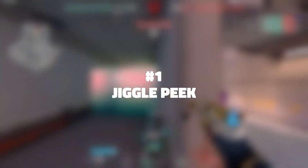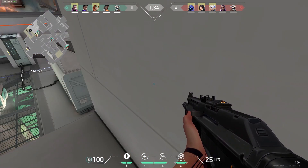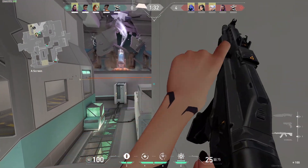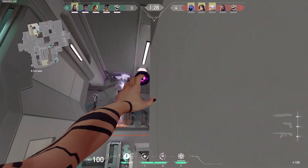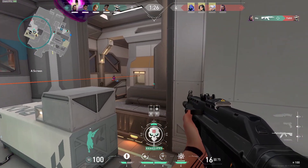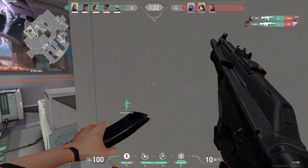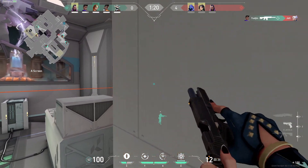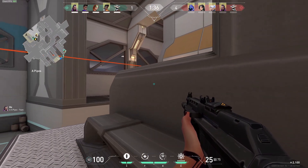My first tip is to jiggle peek. Since the Vandal can one-tap to the head, jiggle peeking is a great tactic to use. Jiggle peeking is when you peek an angle by quickly peeking and then going back. This makes it harder for enemies to hit you, and if they start spraying they'll most likely miss while you can just shoot one shot, headshot them, and win the fight. Instead of wide peeking where you're basically forced to commit to the fight, you should try jiggle peeking — it's easily the best way of peeking if you do it correctly, especially when using the Vandal.